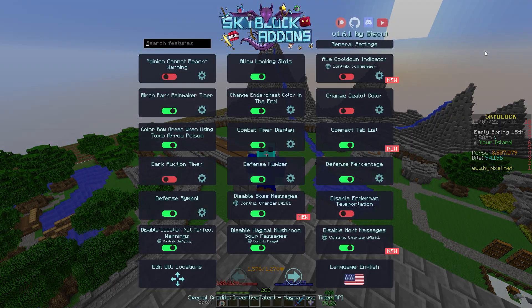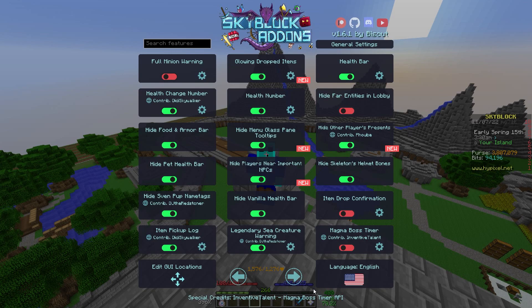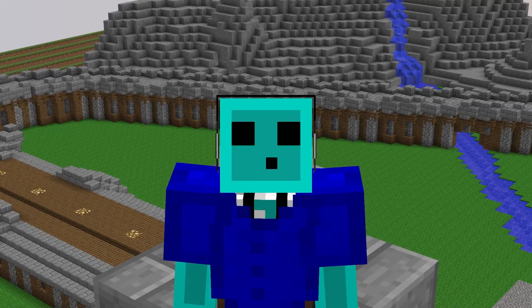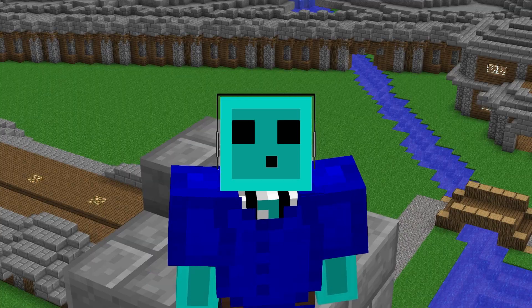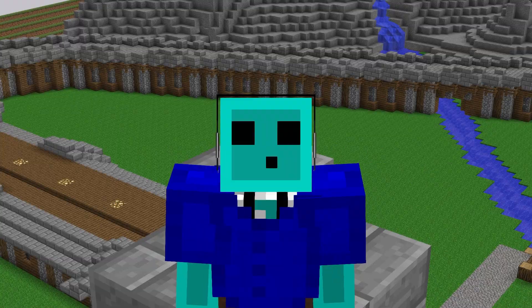I also use Skyblock Add-ons. This one is just OG — it's got a bunch of random stuff. I'm a huge fan of the health bar and the mana bar. It disables a bunch of annoying messages, and honestly it's just like the first Skyblock mod. You've got to get it. 9 out of 10. Most of the stuff is actually kind of irrelevant nowadays, like the magma boss timer — who uses that?